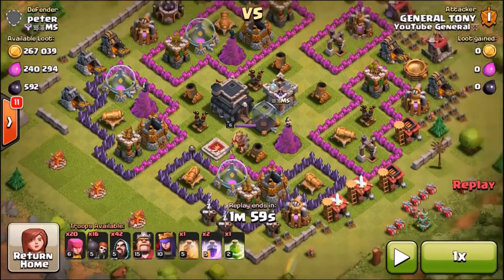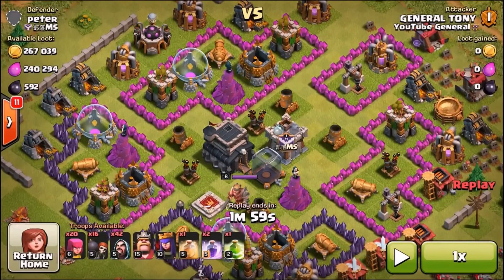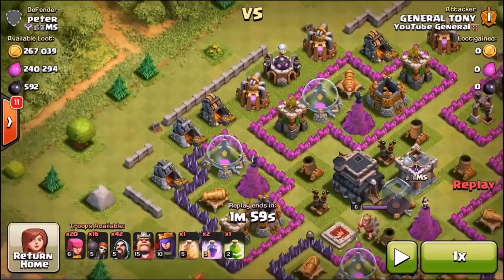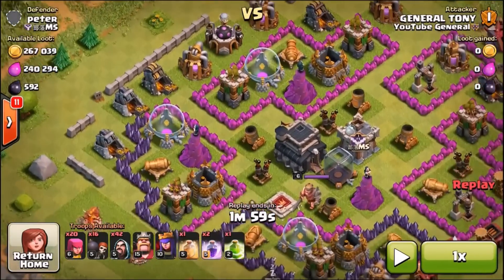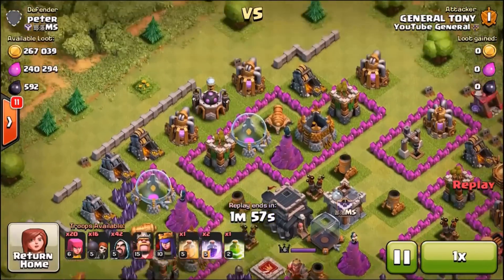Raid number one was 42 Hogs. Raid number two is going to be 42 Wizards, King and Queen. Spells are slightly different — we've got a Heal and two Rages instead of three Heals, deciding to use Rages for the Wizards as they do some serious power surges with Rage Spells. We've got a Jump Spell there for the Heroes, 16 Wall Breakers, and 20 Archers. They do have a Clan Castle in the center — we can test for that. Nothing seems to have come out.